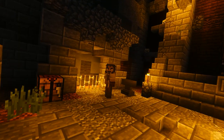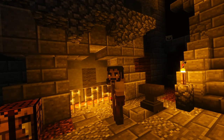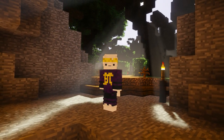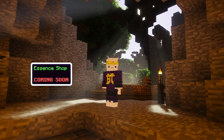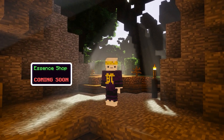Another way to obtain Essence is to salvage items dropped in dungeons over at Malik's, who is found at the catacombs entrance. There's also an Essence shop, which might later be a method to either exchange or trade Essence with people, but since it's an upcoming feature, this is only an idea of what it might actually be.